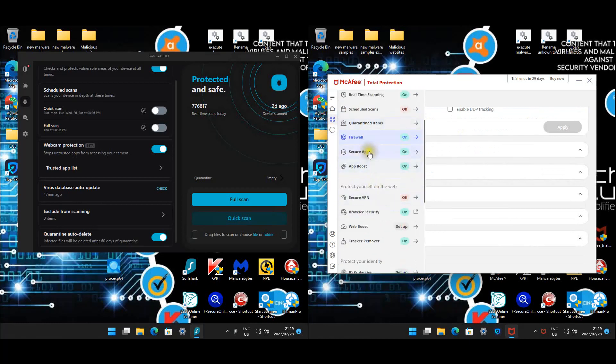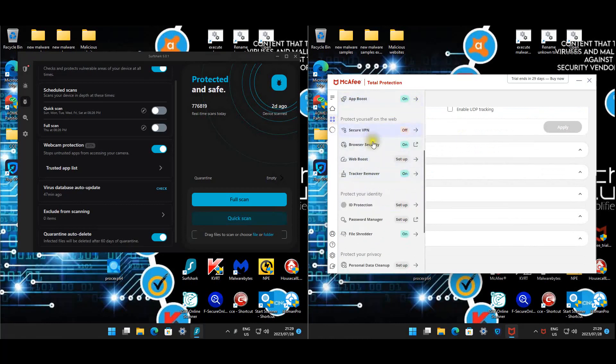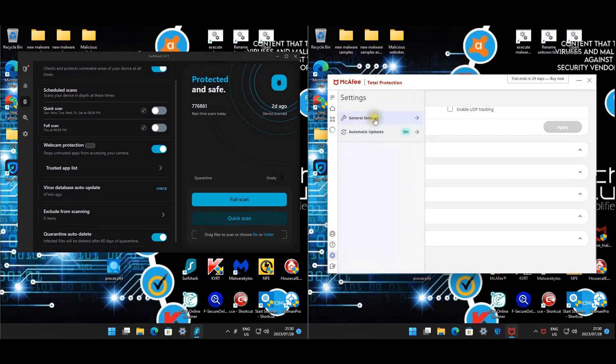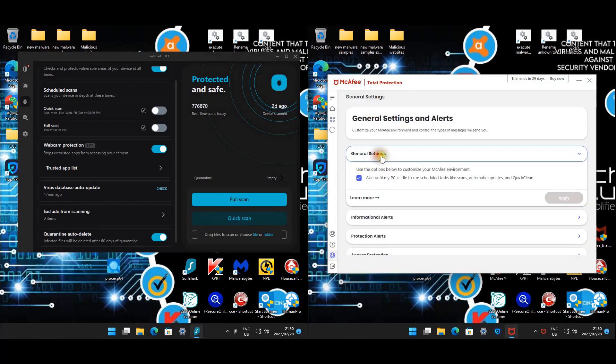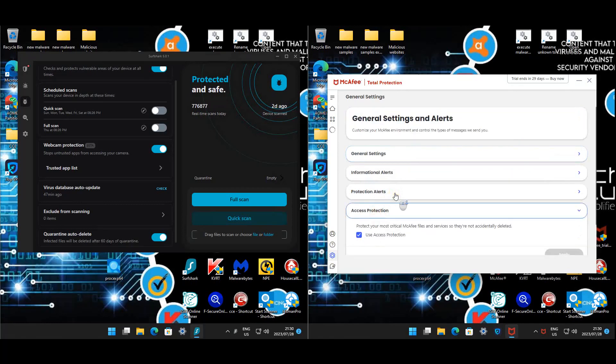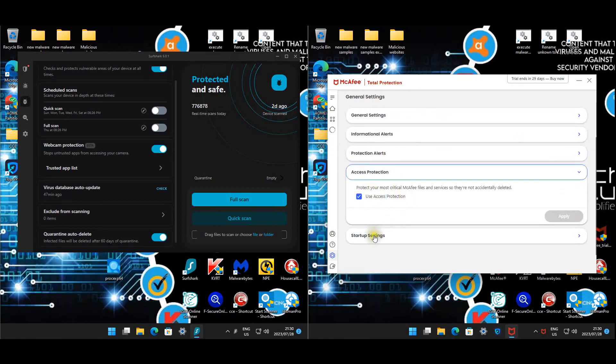McAfee also includes secure apps, app boost, secure VPN, browser security set up for Edge, and track remover. Like I mentioned, there's not much you can change - it's basically on or off. Access protection is also enabled.